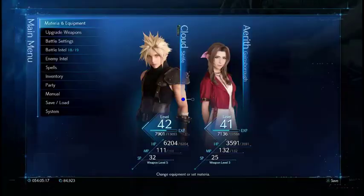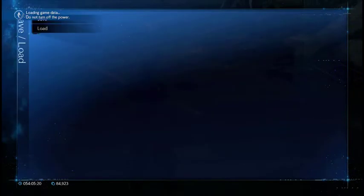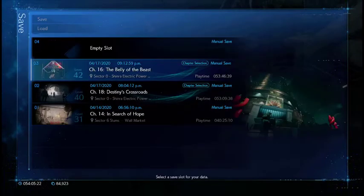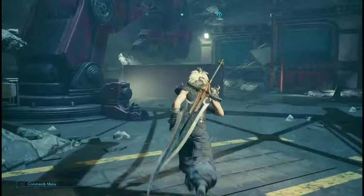Number 5: quick save. It's down in the lower right-hand corner. You can just go to the menu and quick save. You should rely on quick save instead of auto save, because I had a glitch happen to me and I lost a bunch of progress, so always manual save.